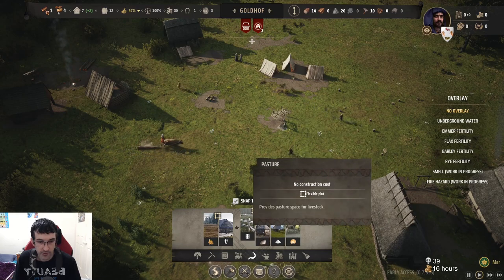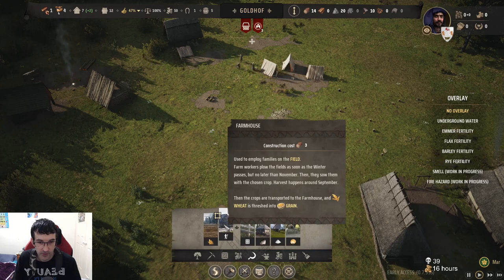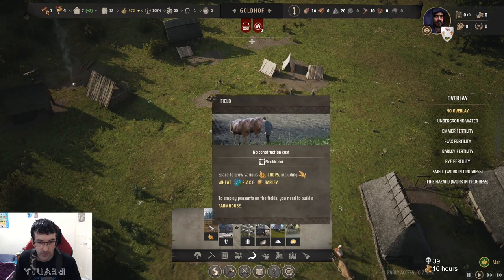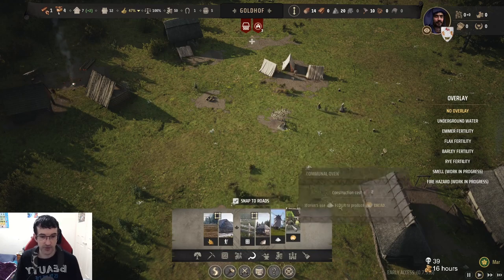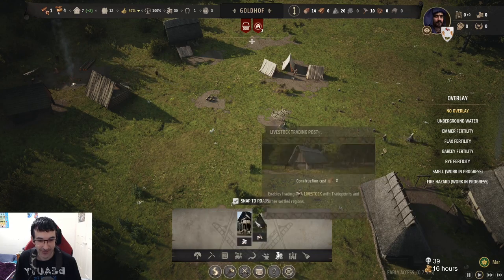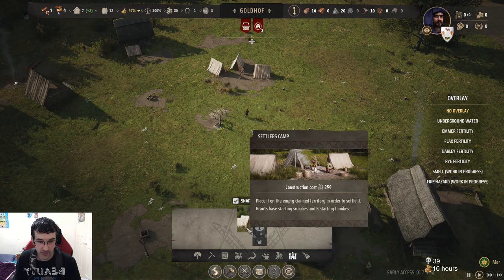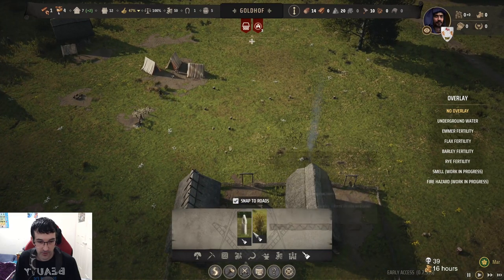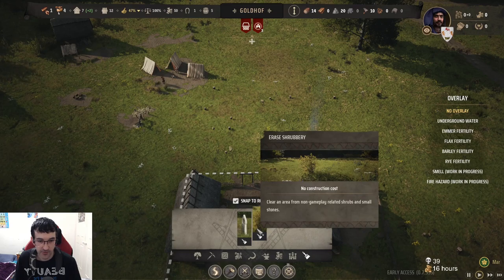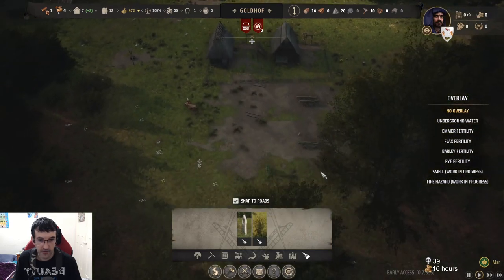Oh shit. We all know what happened. A shield. Oh god, oh no. There's so much trading post. Shrine. How are these going? Market.